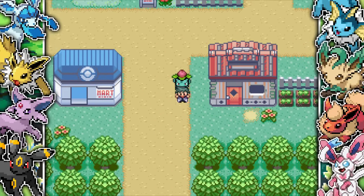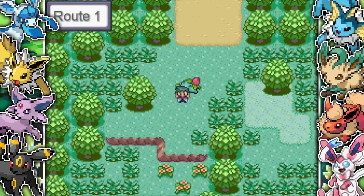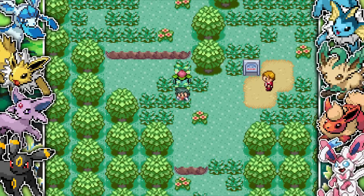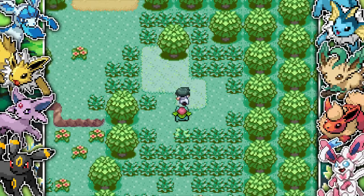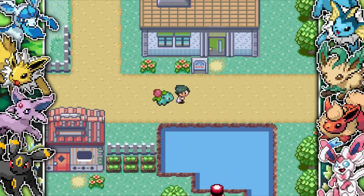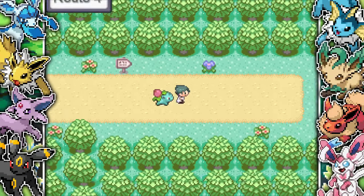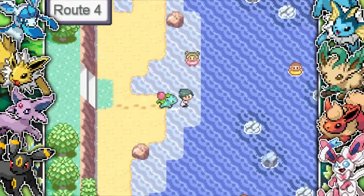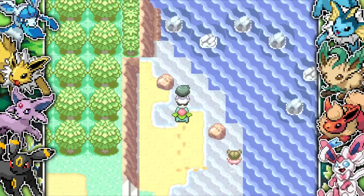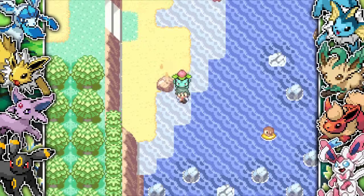Now we have to deal with a bunch of Fire-types and Grass-types getting boosted from Chlorophyll and stuff. I go back to Route 4 and we have Surf now because we found it. We can use Surf because of the Torrent badge we just got. I can just start Surfing.